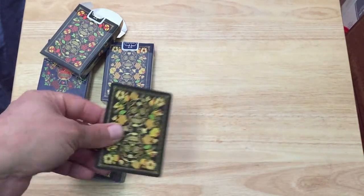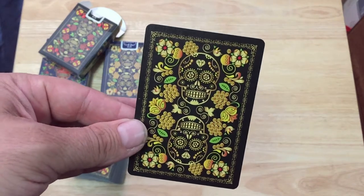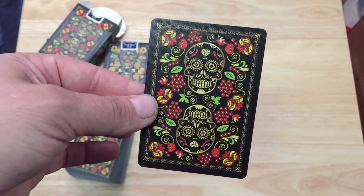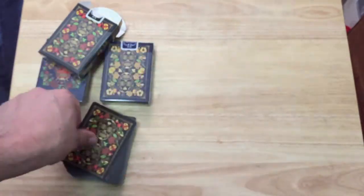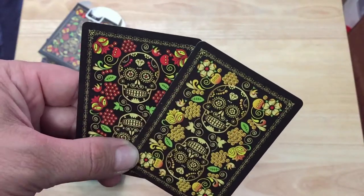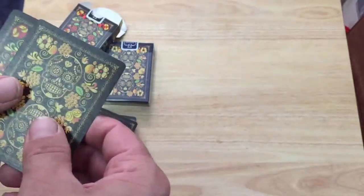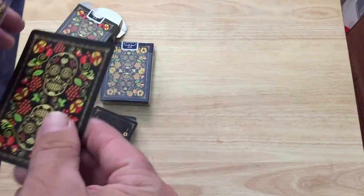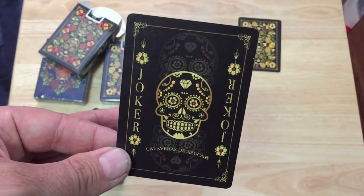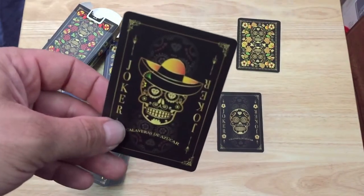You get some extras: first off you get a double backer. It's the purple back design on one side except in black, and the black deck design on the other side. Then you get one of the standard cards. You can see the differences — the flowers in the corners are different and details differ, but it's more or less the same. The jokers say 'Joker' along the sides with skulls in the background, and on the bottom the other joker has a Mexican sombrero on.